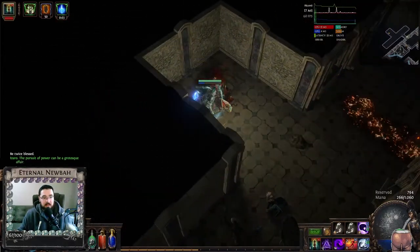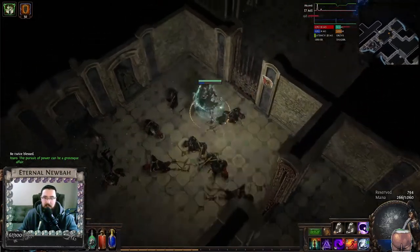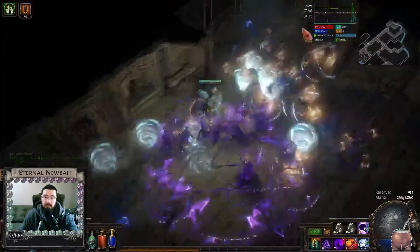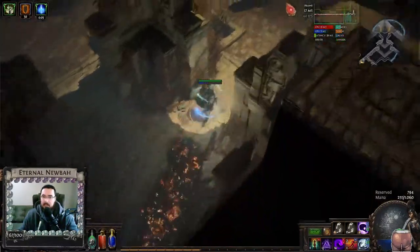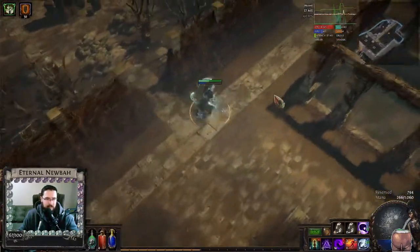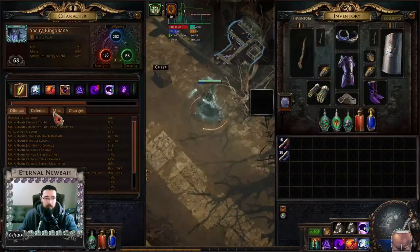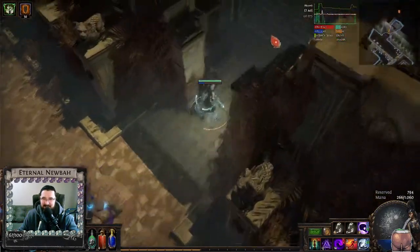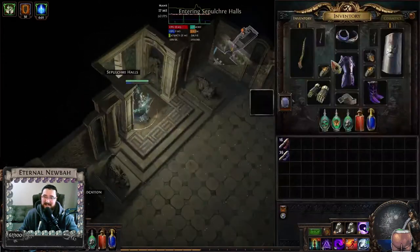When you get the dark shrine, it's a random thing. Maybe you're going to get an extra key. Maybe it's going to deactivate the traps in the fight. Maybe you're going to get a lot of extra life regen. I think in our case here, we got big — because we don't have 2.7k life, do we? By the way, I haven't fixed my resists yet, and I keep on running the lab. I haven't died yet.